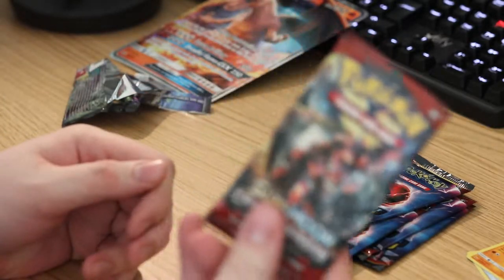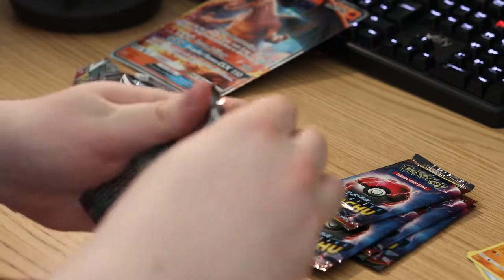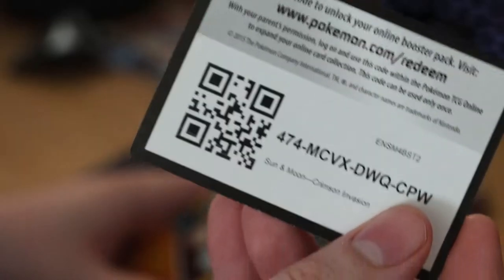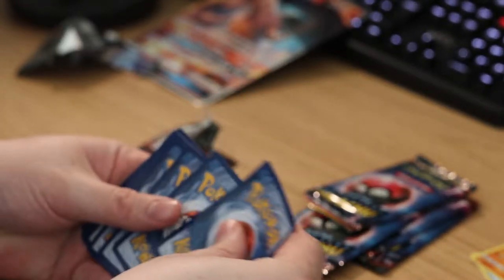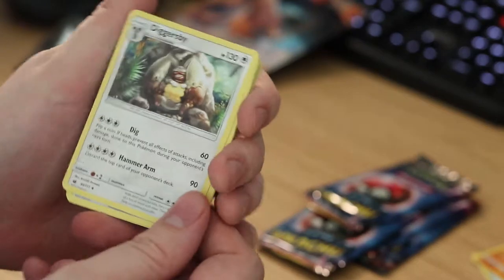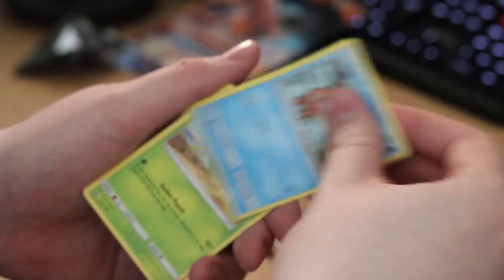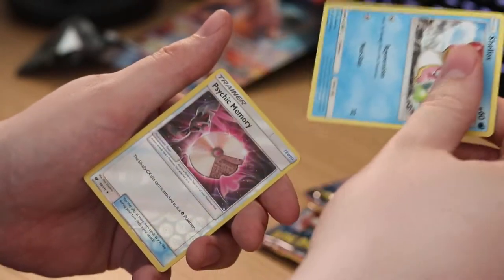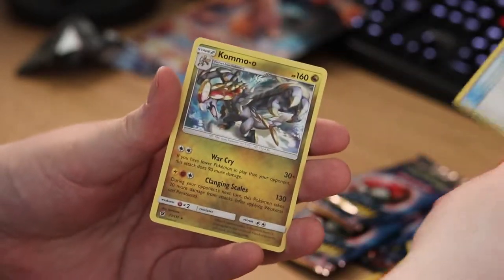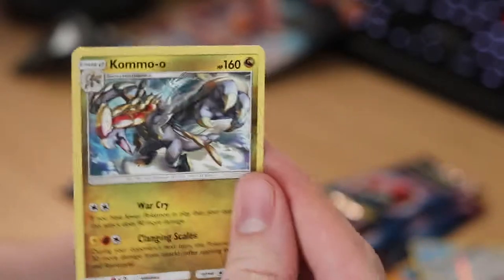We're gonna do the Crimson Invasion pack. Code card for you guys. One, two, three to the front — get rid of the water energy. We've got Diggersby, Hakamo-o, Mankey, Swinub, Cacnea, Bunnelby, Shallows for the reverse — got a Psychic Memory. And for the last card, a Hakamo-o, non-hollow. That's really cool art though, don't know if you guys can see that but it's pretty cool.